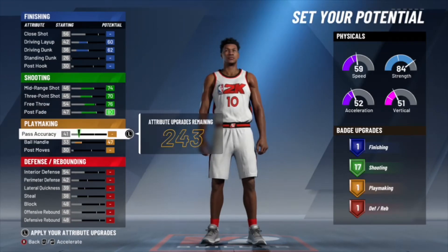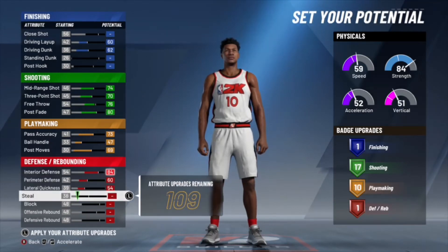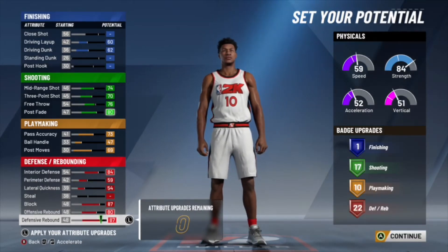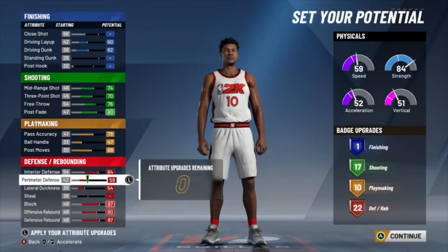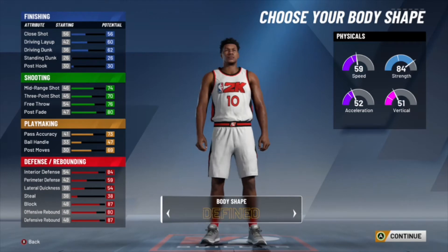For jump shot, I just lowered the free throw so you can still get 17 shooting badges, which is the max on this build. I lowered the free throw because that saves two extra attributes and you still get 17 shooting badges. Playmaking is maxed out — that gives you 10 playmaking badges on the center, which is insane, and that's without a playmaking primary, so this is like a secondary playmaking build.